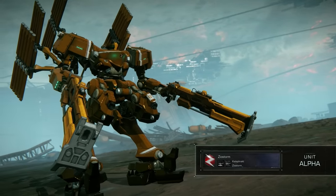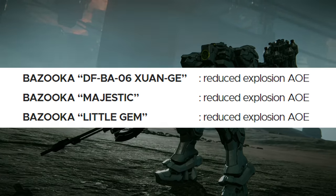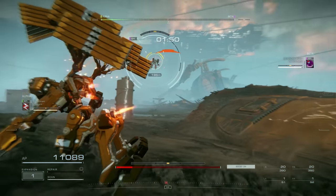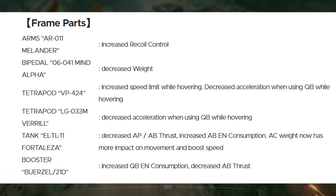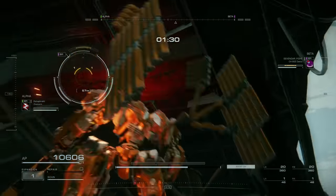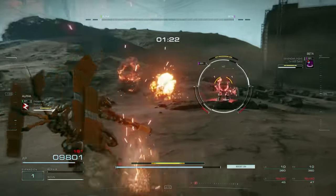Let's take a look at the balance changes that happened today. Assault rifles and machine guns got a general buff, with reduced sway and recoil for assault rifles and increased range for machine guns. A few bazookas got an AOE nerf, however playing today it really doesn't seem like it — those things still hit like a truck even if they miss you. There was also a laser rifle nerf, plasma rifle nerf, coral shield nerf, split missile launcher buffs, cluster missile launcher buff, but the plasma missile launcher got nerfed. For frame changes, the Melander arms got a recoil buff, the Mind Alpha legs got lighter, the tetrapod VP legs got a speed increase but both tetrapod legs got decreased acceleration, the Fortaleza tank got a pretty substantial nerf, and the Garazelle booster got a nerf as well. I still think the game is far from perfect — there's still too many outliers — but we'll see if FromSoftware continues to adjust things on a seasonal model.